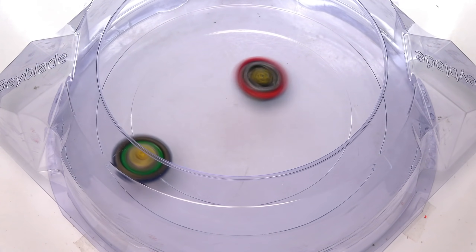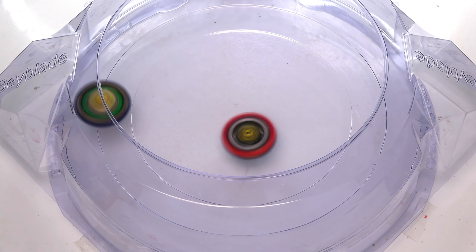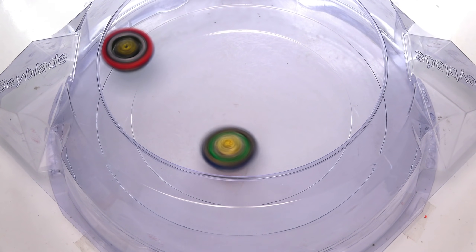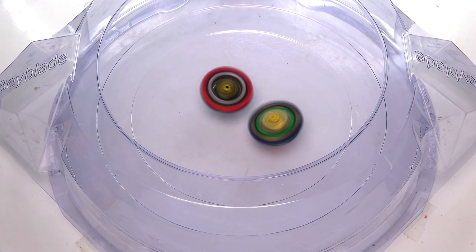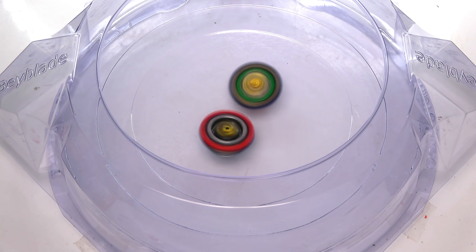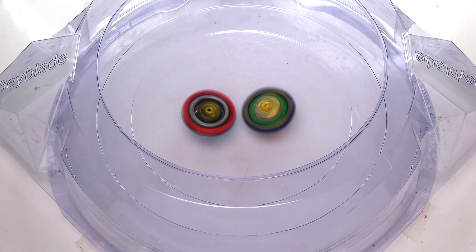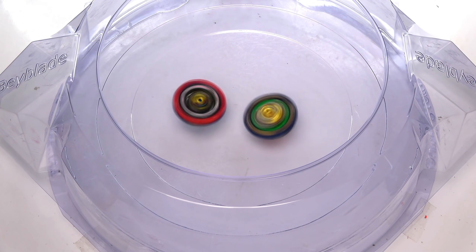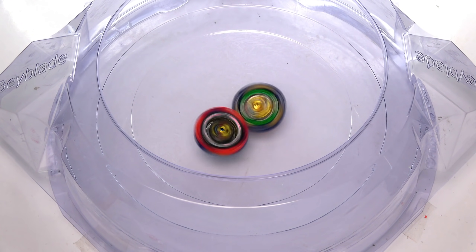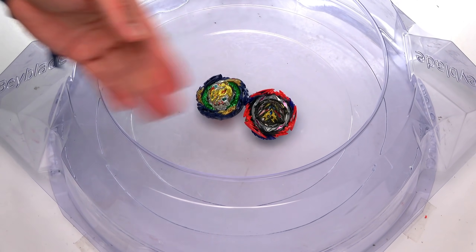Three, two, and there it is. Fafnir almost knocked us out right there, and Bell did not like that one. Coming in with some nice big attacks of his own right there. Look how good it looks — I still can't get over how good Devil Belly Owl looks. I'm trying not to call it Dynamite Belly Owl, it's Devil Belly Owl. It's just crazy. All right here we go — again? No, that's a draw. That is a straight draw.